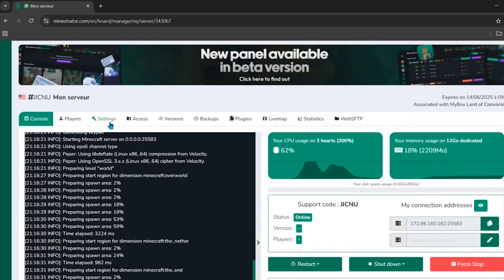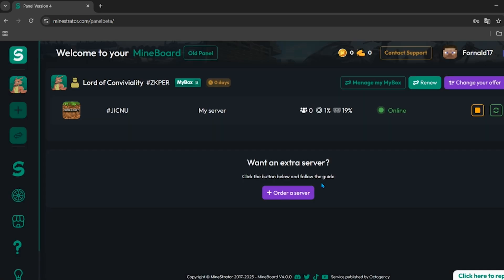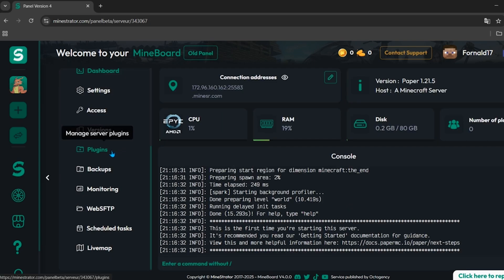To change server settings, click the 'Settings' tab. Log in with your email and password, then click 'Accept.' This is the main panel of your Minecraft server — a premium-looking panel available for free. You can see the server IP, version, and configure settings like maximum players. You can also turn off account verification to allow joining from TLauncher or any cracked service. The plugins tab lets you easily search and install plugins.